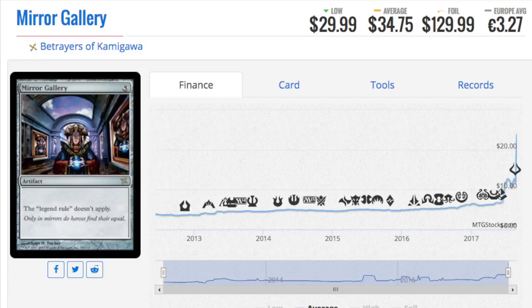This card is $130 foil — Betrayers of Kamigawa. Before EDH was relevant, this was probably a bulk foil, maybe you'd have to give it away. If you could go back in time there are a bunch of cards, starting from dual lands, that I would go back and buy. But the key is when you were a child you were poor, so you didn't have money. Now that those children are grown up and have more money, that's why prices are what they are today. Anyway, that is it — bye guys.